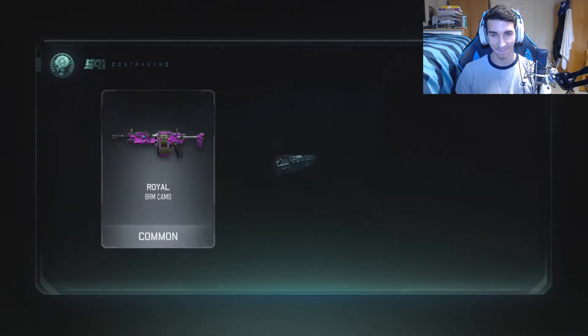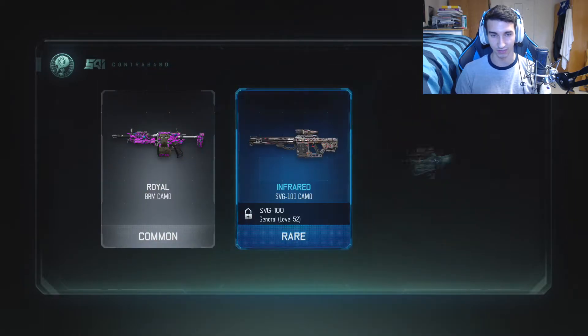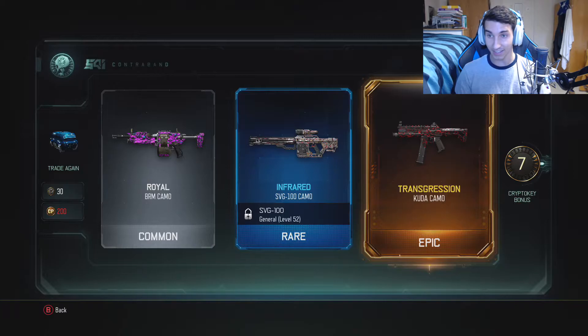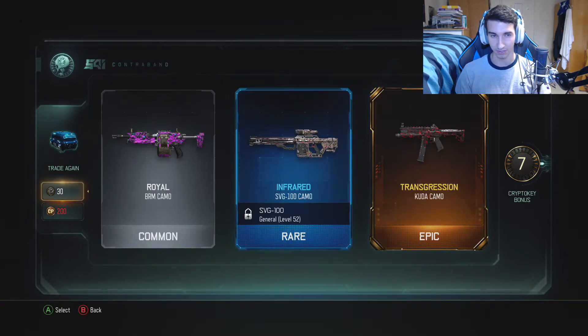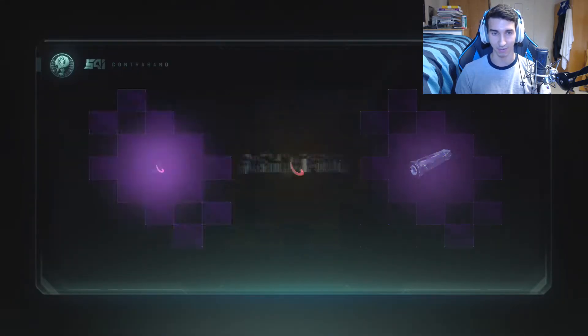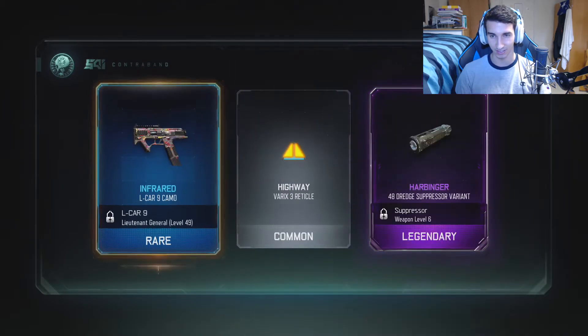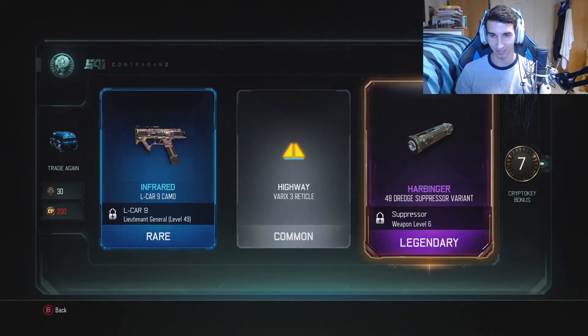Let's trade again. This is exciting. Royal for the BRM, Transgression for the Kuda, and seven crypto keys back — that's the most crypto keys we've gotten back so far. This is pretty sick. The Transgression camo is sweet, and I really love that gem camo we got for the KN44. Too bad I'm so close to dark matter though, that's the only thing. Dredge Harbinger suppressor variant, seven crypto keys back. I'm not going to use the Dredge really ever again.